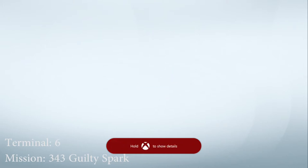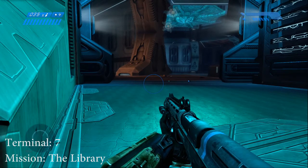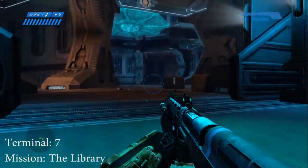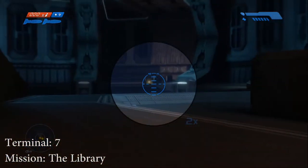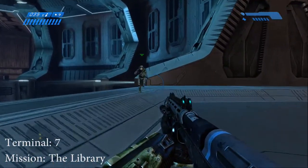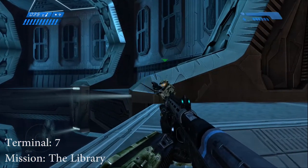Let's go get terminal number seven. We are on the Library going for terminal seven. This terminal is located on the third floor, so you have to take the elevator twice in order to get here. This door was opened by 343 Guilty Spark. Once it's open, go through it and head a little bit to the right. Once you get here, you are able to see it — it's right there where I shoot this rocket. It's a little bit tricky to get there. What you do is you have to run and jump crouch onto there all the way around.